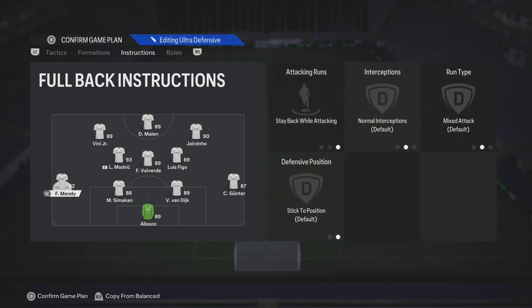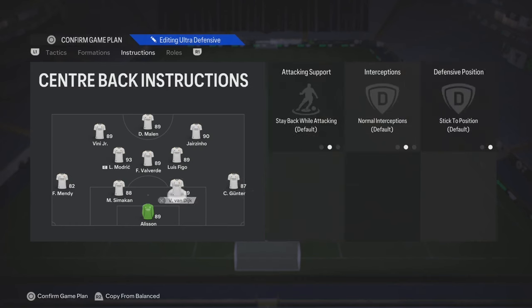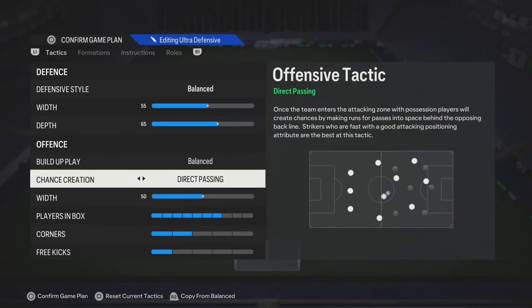Your fullbacks, you want them on stay back while attacking with overlap — put the same concept on both of them: stay back while attacking, overlap. And your keeper on comfort crosses, sweeper keeper.